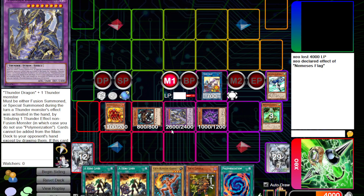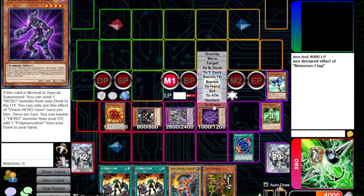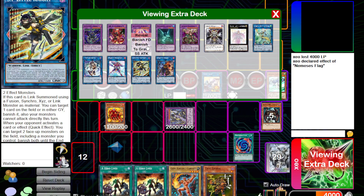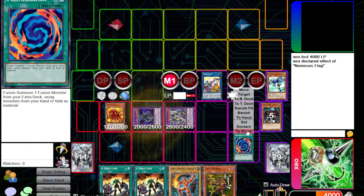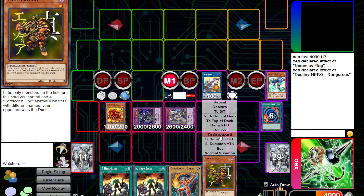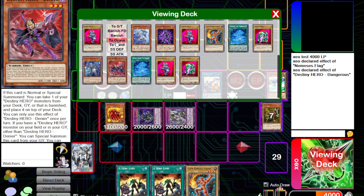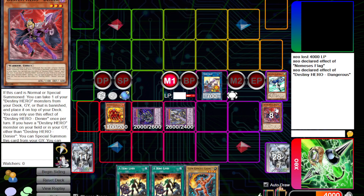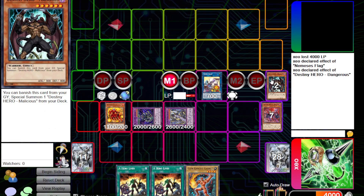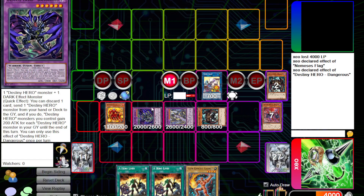We're gonna summon back our Vion. Vion will use its effect, banishing Stratos and adding a Polymerization — so this is actually a 1.5 card combo, probably should have mentioned that. You do need a discard for Dangerous, which we'll handle right now. Make our copy of Dangerous. Use the effect of Dangerous right away so we don't forget — put Denier in the graveyard. Then use our third Malicious effect to summon Mali out, and turn these two into Beatrice.